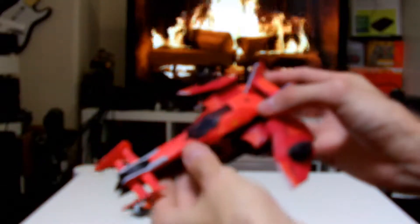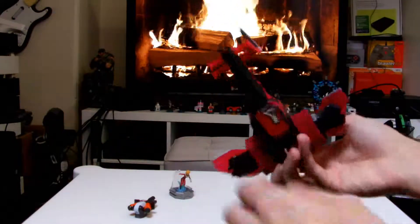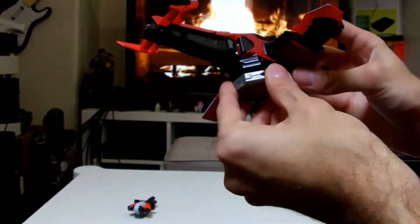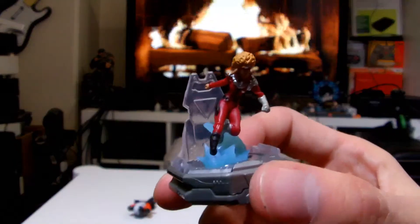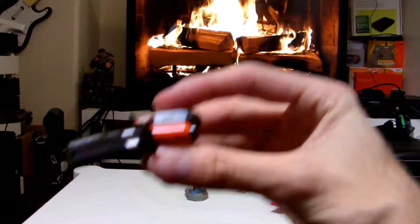I'll bring it closer so you can have a closer look — hopefully the camera focuses. The base station goes underneath and then you just clip your character underneath, like that. The character's quite small, so let's see how close the camera gets. So that's Chase. And then we've got our one gun that came with it — the Volcano.